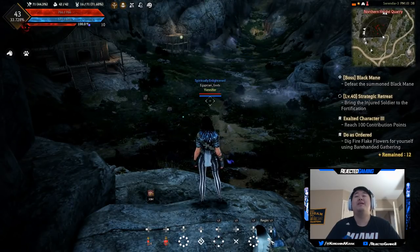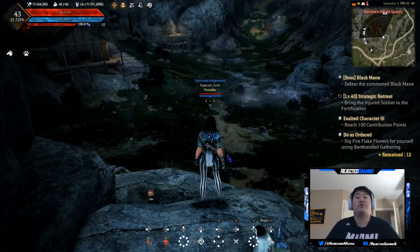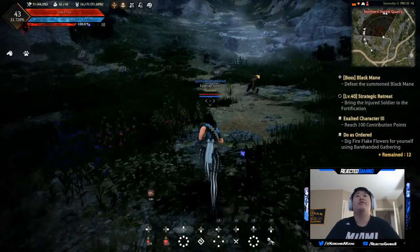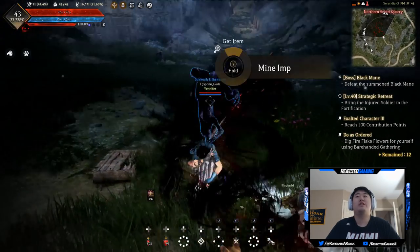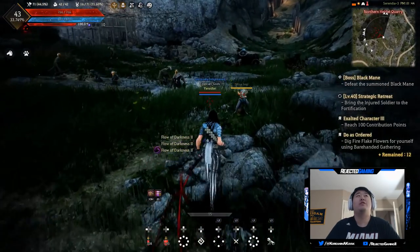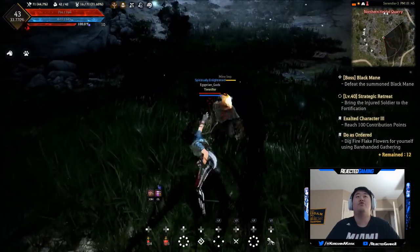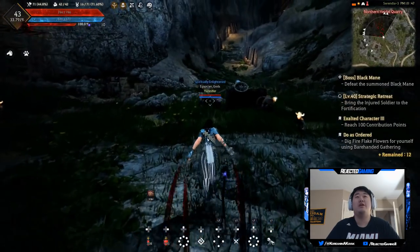Something I forgot to mention earlier: at 10 PM in-game time it will turn dark out — enemies will get stronger but they will also produce more experience, so take note of that when you're power leveling. Here in the Northern Heidel Quarry we have the mine imps. For three levels this is a pretty easy place to go — there are a ton of them out here to fight and farm.